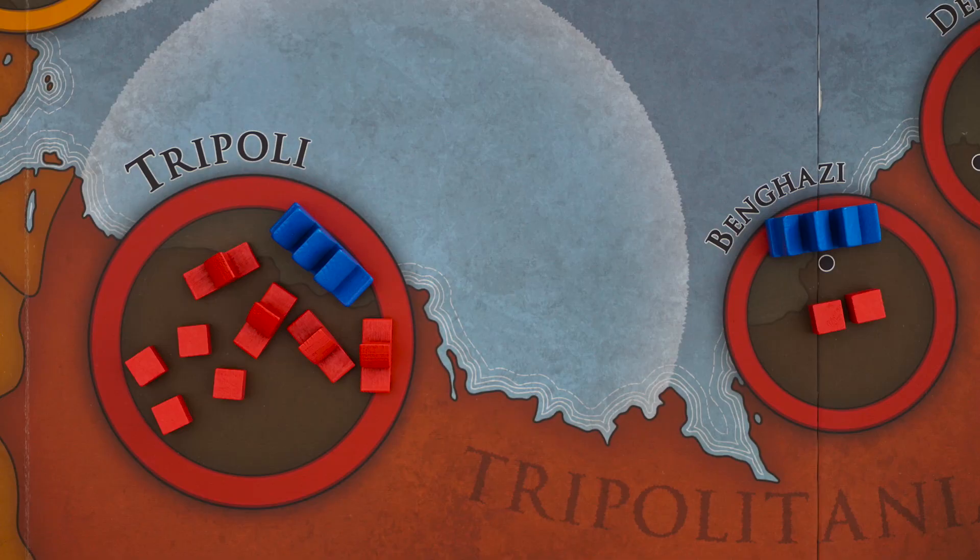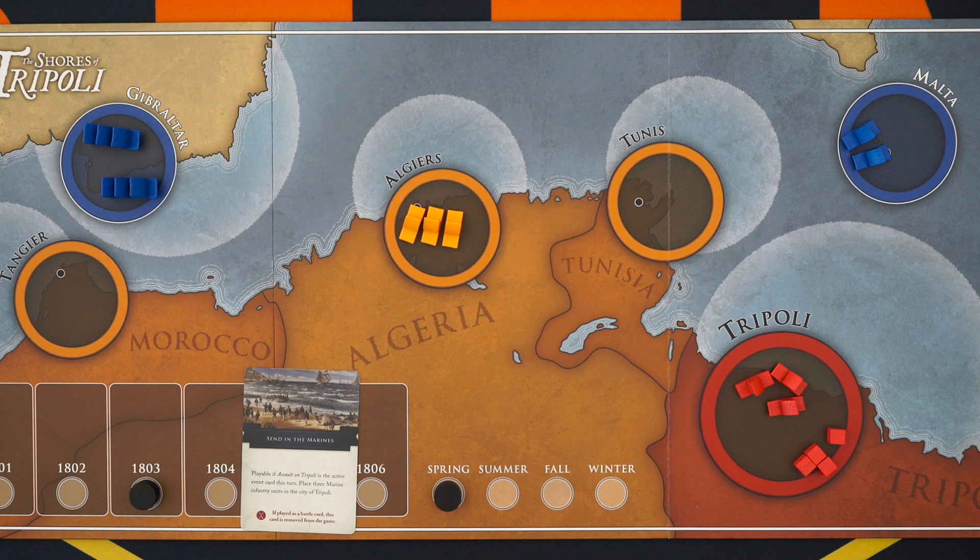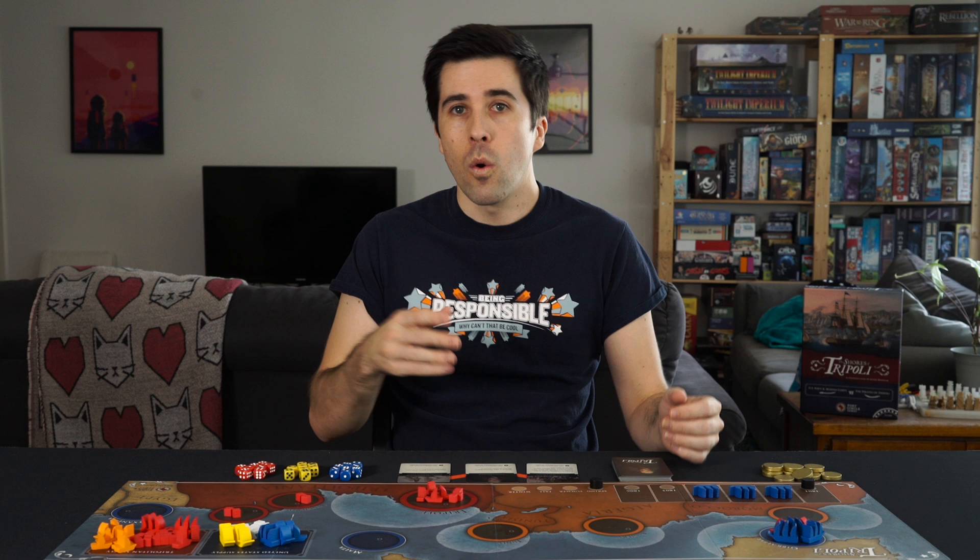Most combat in The Shores of Tripoli is triggered by the Americans. Whenever an American frigate finds itself in a harbor with enemy ships or infantry — again, except for Gibraltar — that will start a battle. However, there are a couple different kinds of combat, and each of them has their own quirks. Let's start with naval combat, which is just ships vs ships. The American player has discarded a card to move two frigates, and they decide to go to two different places, each with enemy ships. Before combat starts, any gunboats they have in Malta can join in. This occurs because the US initiated the fight. If they hadn't, or if the frigates moved to a safe location, the gunboats would stay where they are.